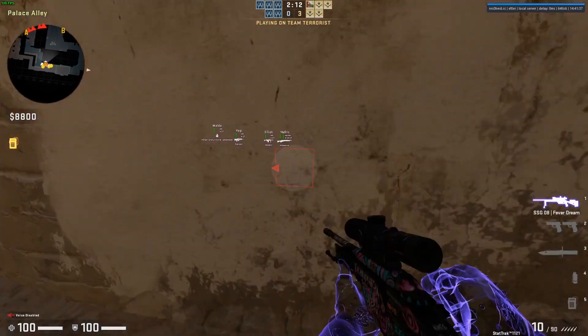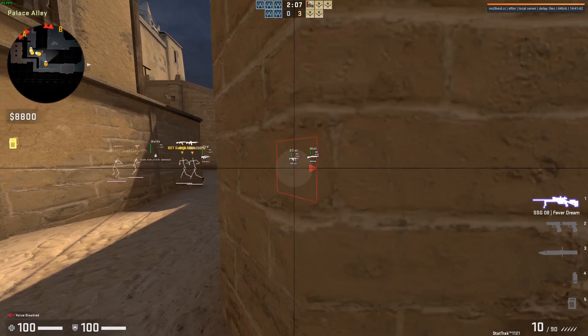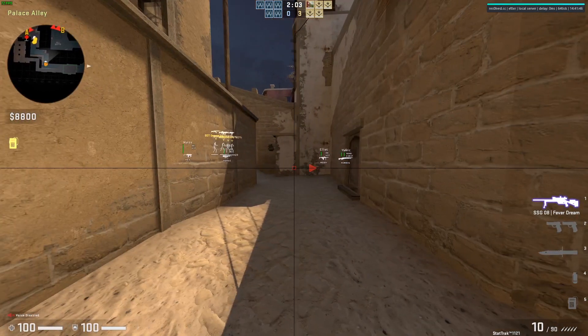So let's show you it in action. This is just in practice with bots because I was setting it up, but you'd walk and then you'd press the thing and it would teleport. This is what it'd normally look like and this is what it looks like with the exploit.